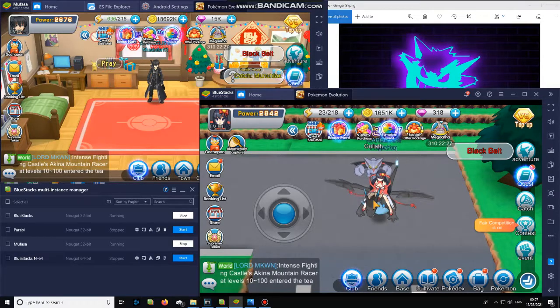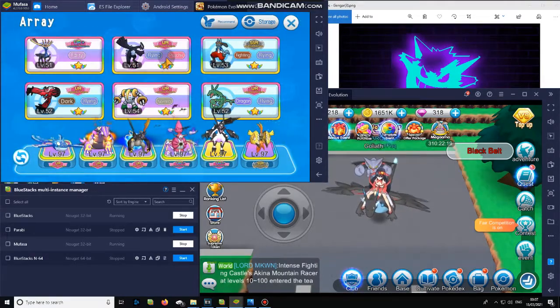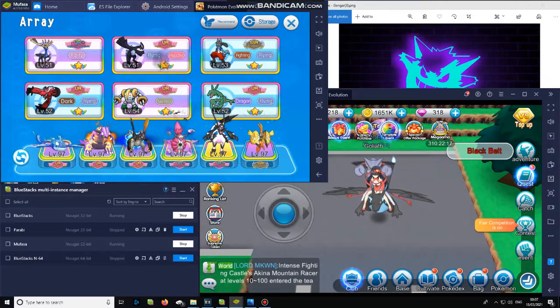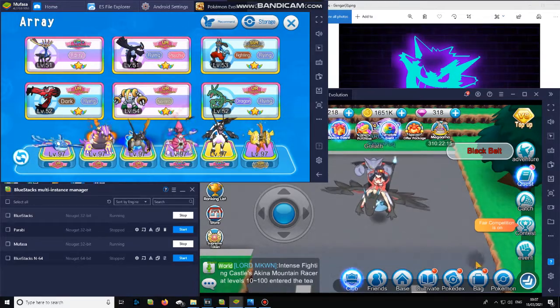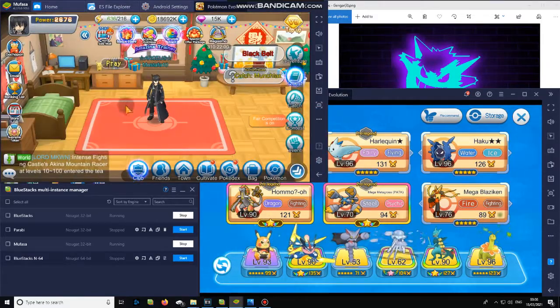Hello, it's me again with another video. Today I just want to quickly show you how to change your lineup display from showing your species type to showing how much power each of your Pokémon are, which I'm sure you'll all agree is the preferred display. It's very easy — what you have to do is close everything down.